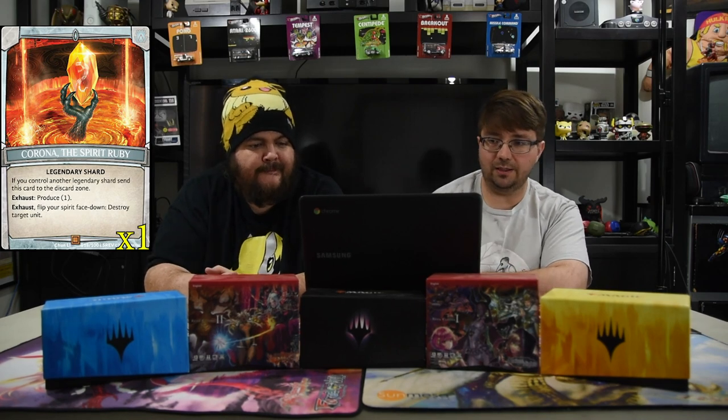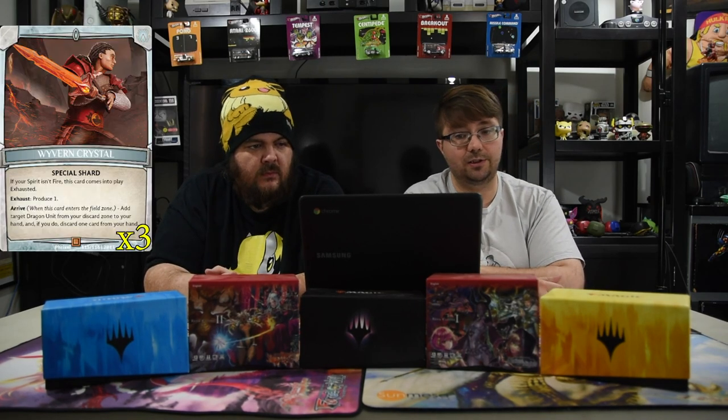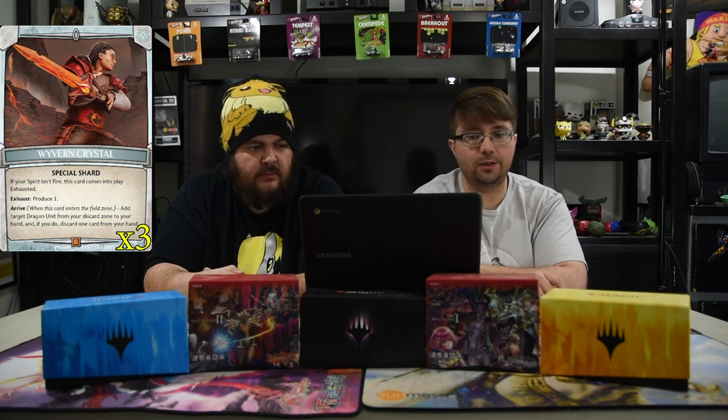For the shards and crystals: of course we have the Spirit Ruby, the legendary shard that everyone needs to run — exhaust, flip your shard face down, destroy target unit, great in a pinch. We have the Wyvern Crystal because we're running dragons — when it arrives, add a dragon unit from your discard zone to your hand, and if you do, discard one card. It's so strong because it allows you to refuel all those quickness dragons. The rest is just Argan shards.